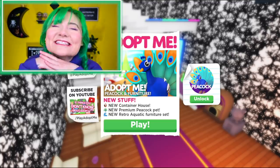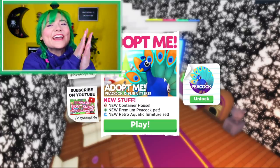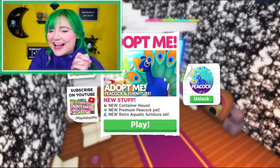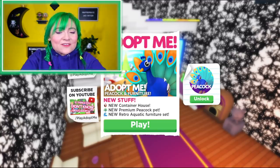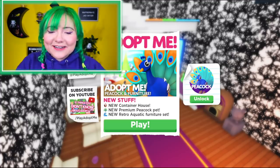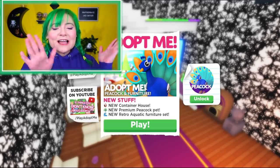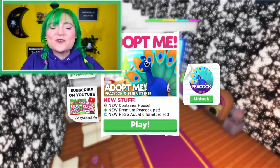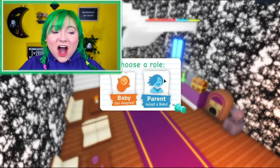Today is update day in Adopt Me and I am so excited for this new update. I haven't even opened this screen yet because I wanted to experience it all with you guys. We got the container house, the premium peacock pet, and the new retro aquatic furniture set — which I'm excited for. I'm always excited for new furniture.